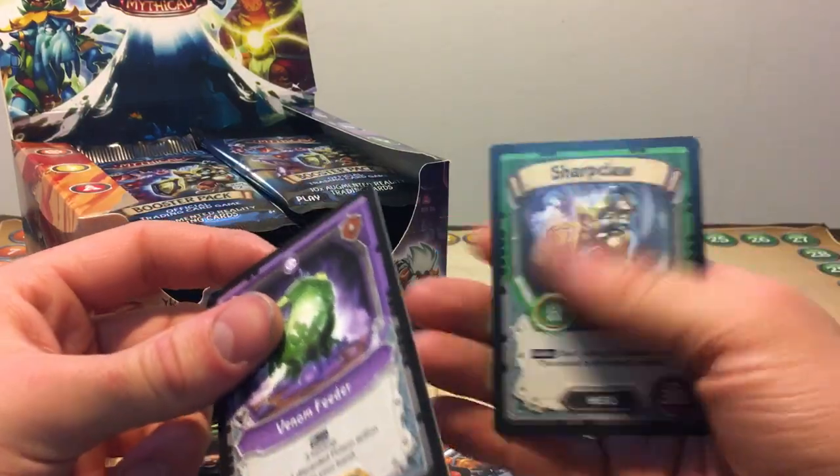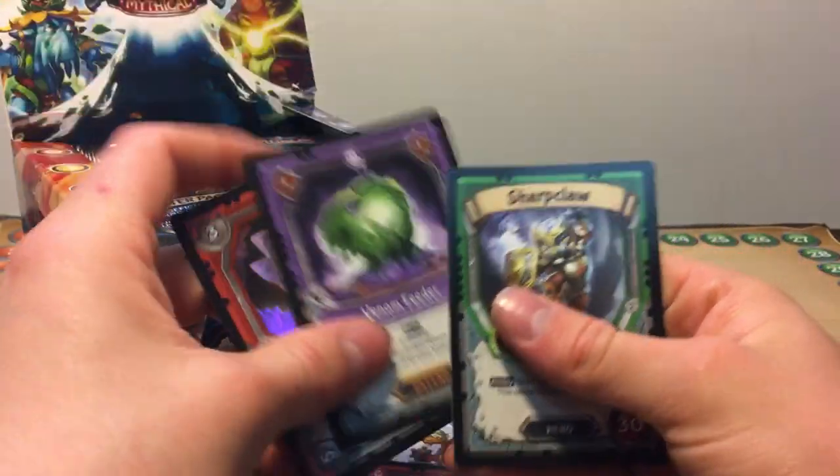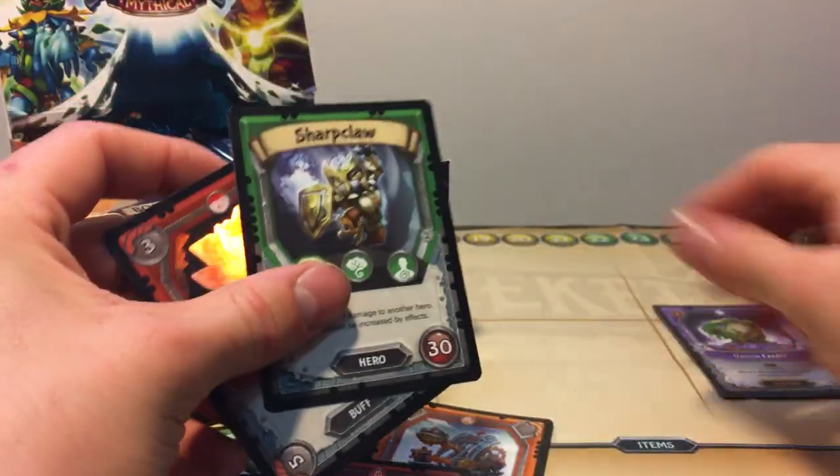So we've got a Dusk Fiend, Electrified Mote, Venom Feeder, and a Shark Claw. And a Foil Rumbroach, alright. And a Hero, that's pretty cool.